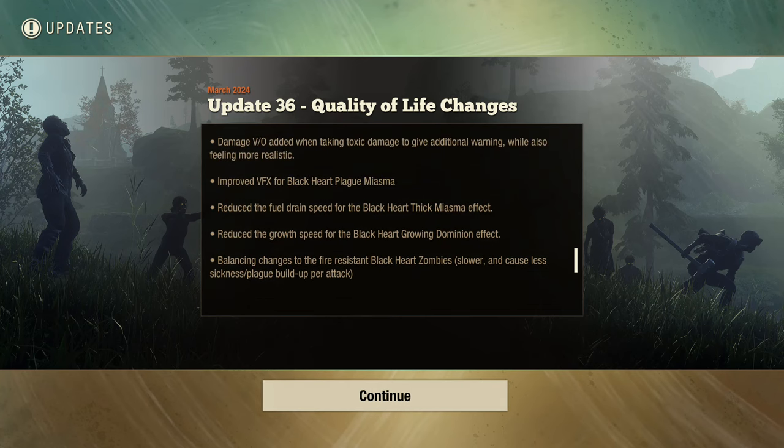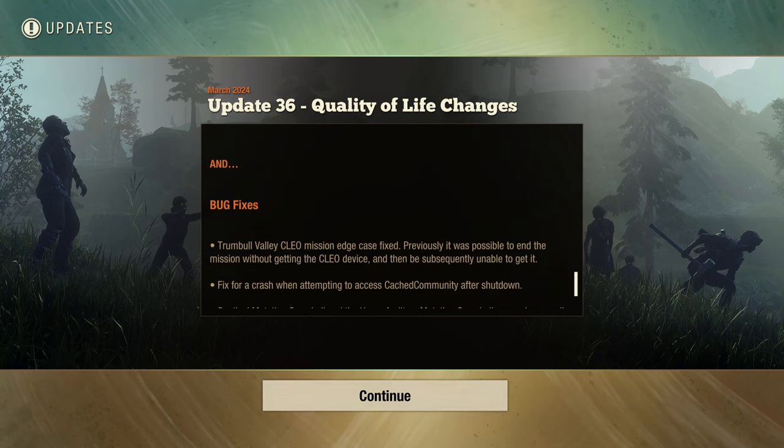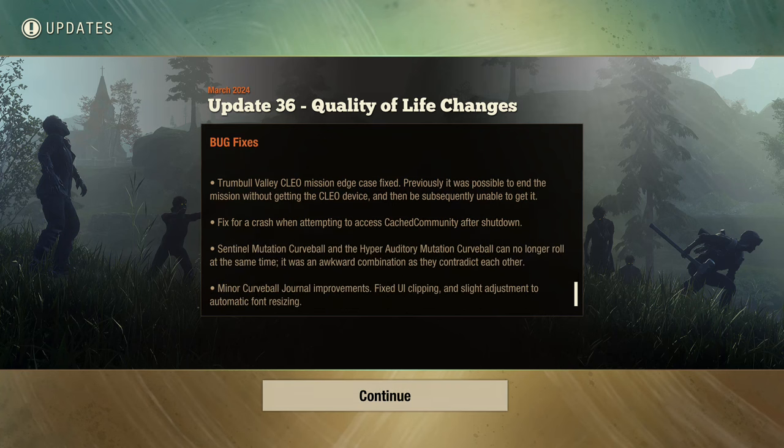Reduced growth speed for the black heart's growing dominion effect. Balancing changes to the fire-resistant black heart zombie — slower and causes less sickness plague. Okay — y'all had to be watching my stream, I don't care what nobody says. I do have some views on there after the stream, surprisingly.